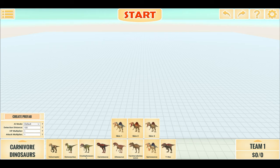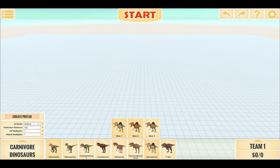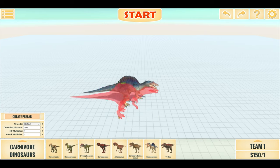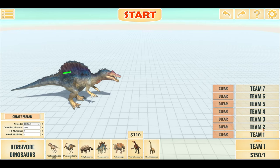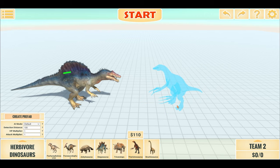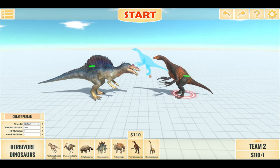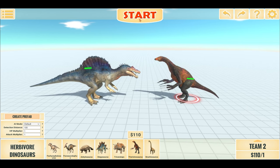Hello everyone, I'm the Dino Game and welcome back to another Animal Revolt Battle Simulator battle video. Today we have a bit of an unorthodox video, though still pretty entertaining. We have the carnivores facing off against the herbivores — specifically Spinosaurus facing off against Pterosinosaurus, who's a bit cheaper than the Spino but also slightly taller. We'll start with a 1v1 and work our way up from there. Without further ado, let us begin.